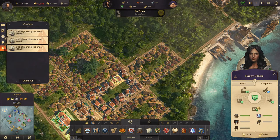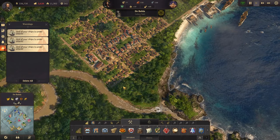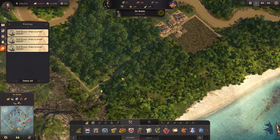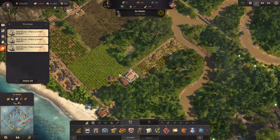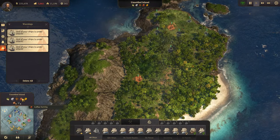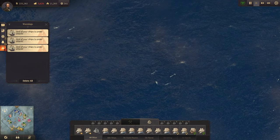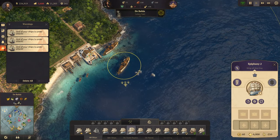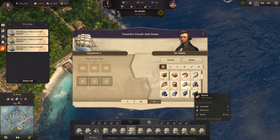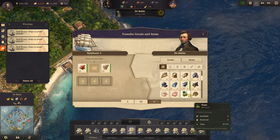We don't need more people but I would like to get more people in the New World, and I would like to settle this island because it has coffee fertility - that's all I want for that. We do have a ship here, so let's see what we need: some clay, boards, timber, and steel.